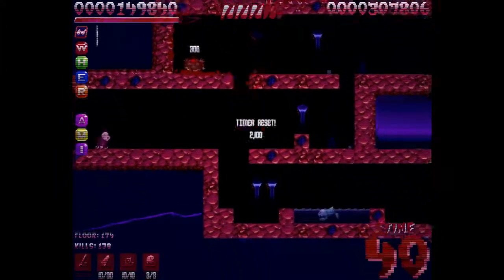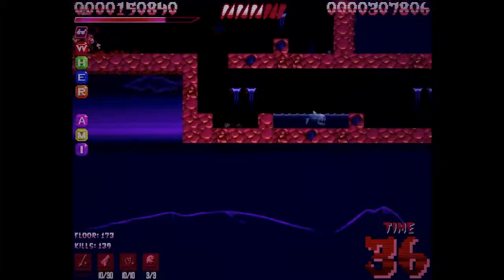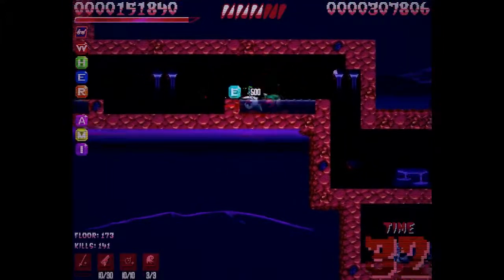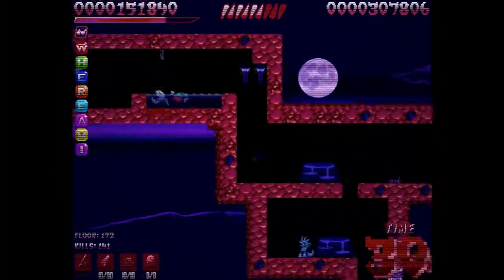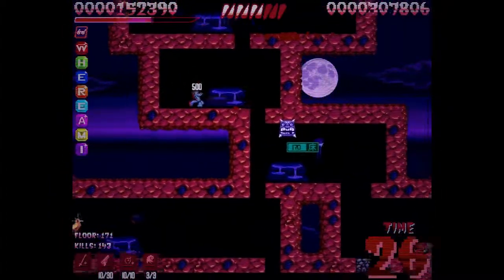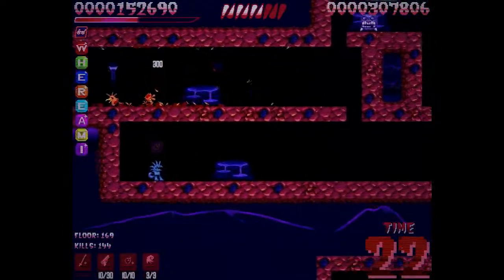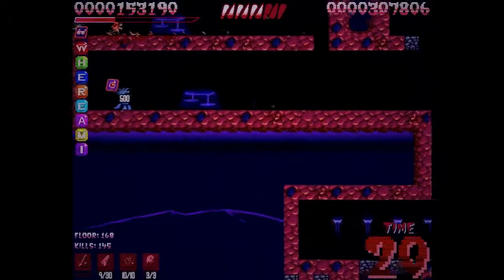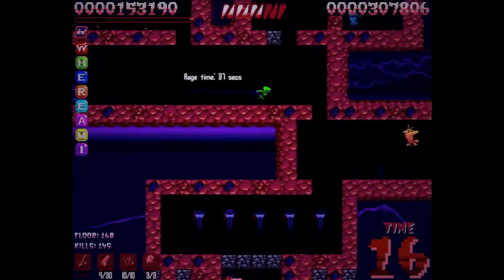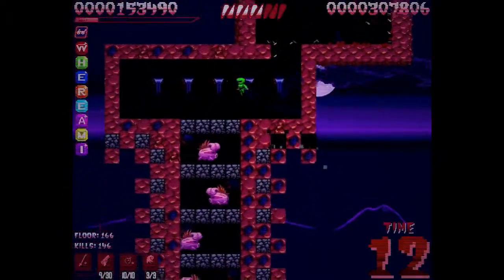Once I get to floor 150 I'll face the next boss, and then floor 0 is when I face the final bosses for normal mode. I say bosses because there are two of them. On hard mode there's actually an extension of the dungeon which I haven't reached yet because I barely beat those bosses. You can see my ammunition in the bottom left - I have 9 bullets out of a potential 30 and 10 bombs.